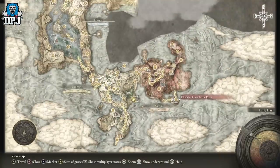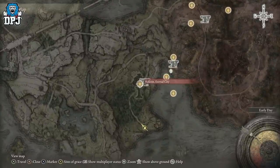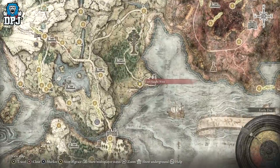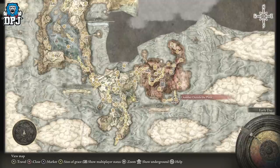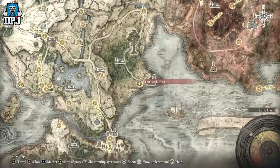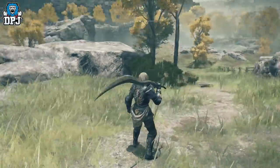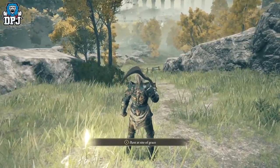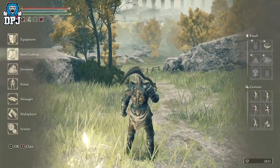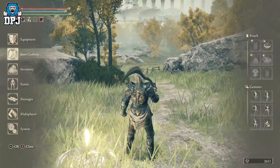Defeat the big dude and then you'll gain access to the underground, which starts off where I'm at right now. If you've already beaten the boss you can do this; if you haven't, you have to beat the boss first. I also want to give a massive shout out to my pal Prevail from my Discord for showcasing this to me. You will also need a Stone Sword Key to open up one of those chambers and grab this thing.